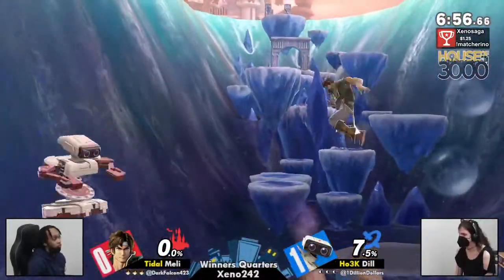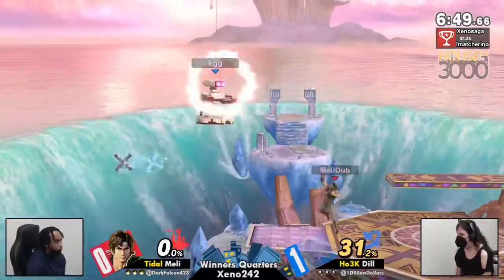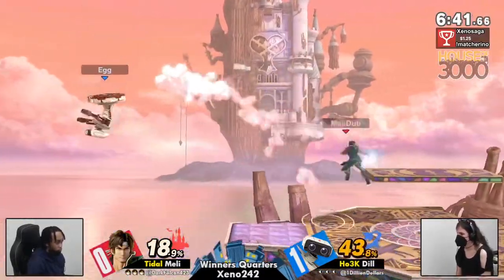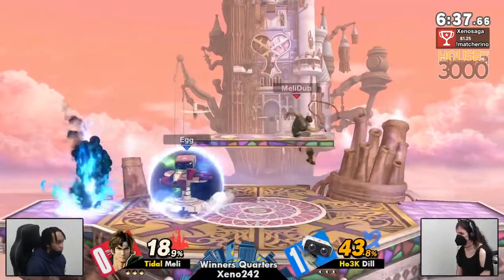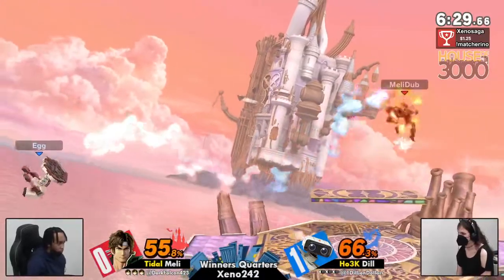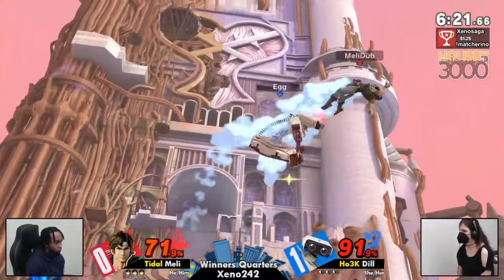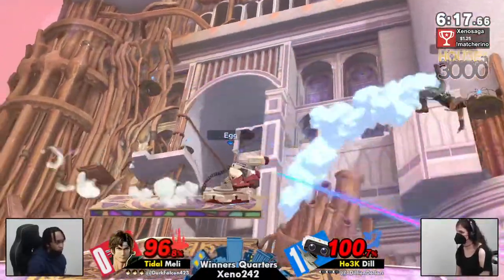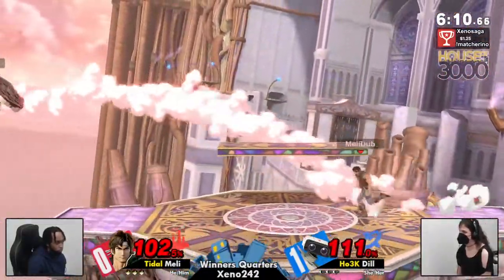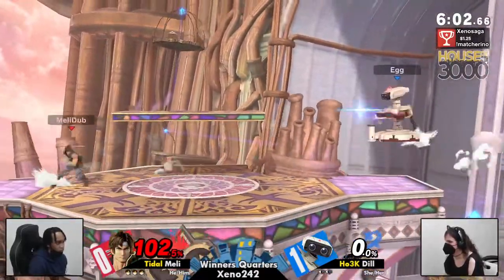Dil's bans were FD and PS2, very understandable. And Dark Falcon. Meli's counterpick going to be Hollow Bastion — literally one-to-one identical to FD, plus a platform. That gyro was literally just there and Meli jumped right into it. That middle platform is going to be really useful for Dil. Between this and Smashville, she could definitely just double you so easily from that middle platform. But Meli's going to be taking that first stock.